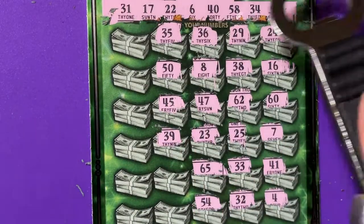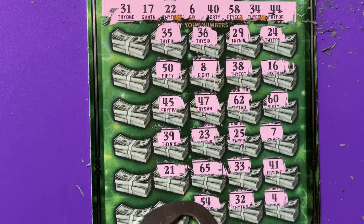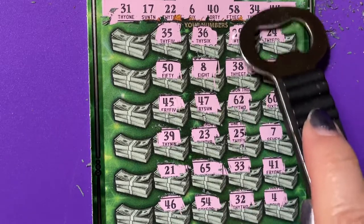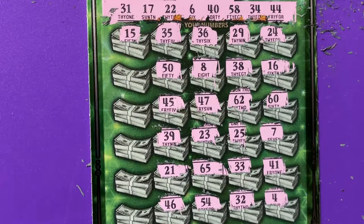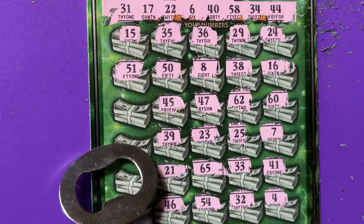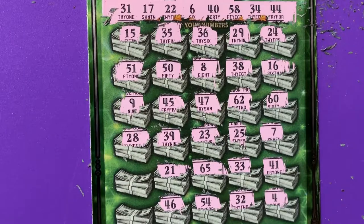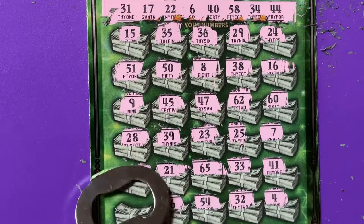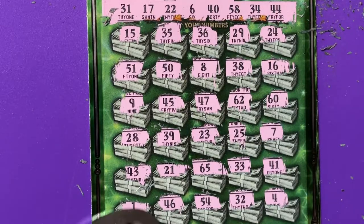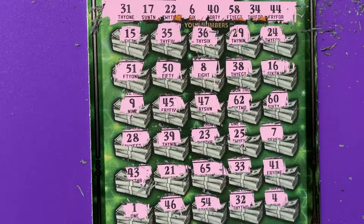39 — we have 40 up there. 21 — we have 22. 46 — we have 44. 15 — we have 17. 51, a 9, a 28, a 43 — we have 43. Last number — it's a 1, we don't have it. Ticket 24 was also a loser.